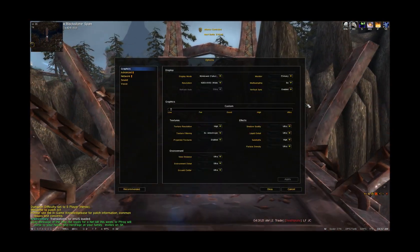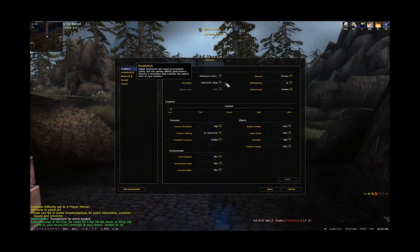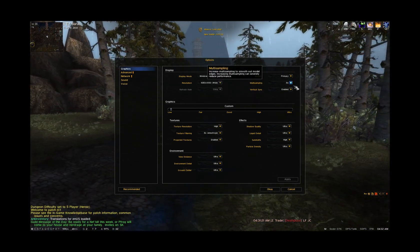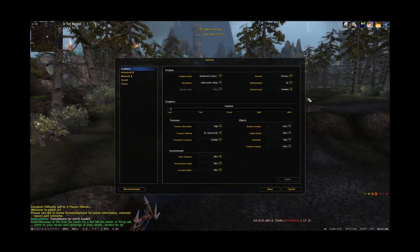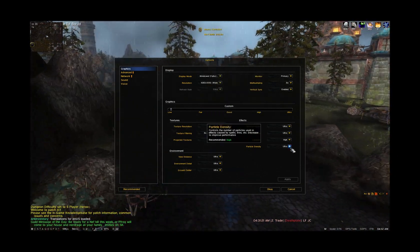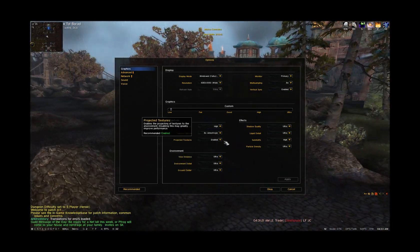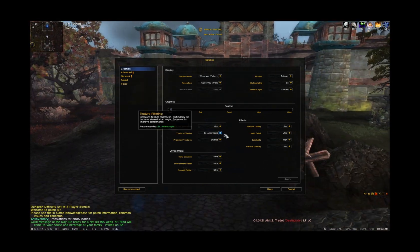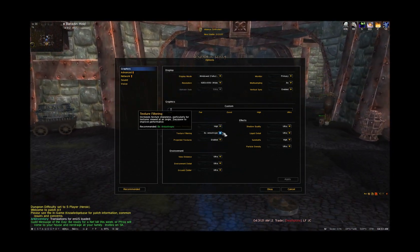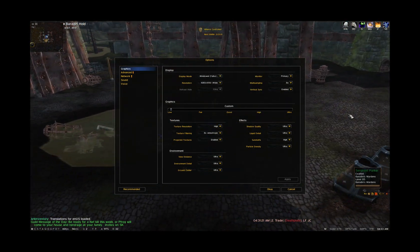I'll show you the graphics settings. We've got refresh — I don't know why that's 59, it should be 60. I am playing in windowed full screen right now, 1680 by 1050 wide. 8x multi-sampling. Vertical sync is enabled. Shadow quality is ultra. Liquid detail is ultra. Sun shafts high. Particle density ultra. Ground color ultra. Environmental detail ultra. View distance ultra. Projected textures is enabled. Texture filtering at 8x — I could have it 16x but the difference is very minimal. Texture resolution is high. So that's how the graphics are.